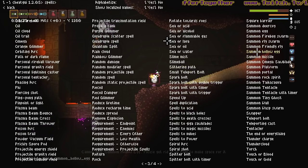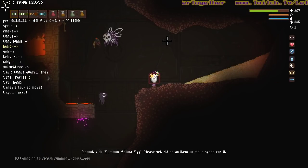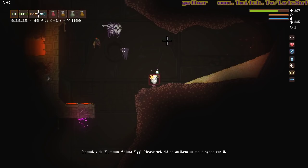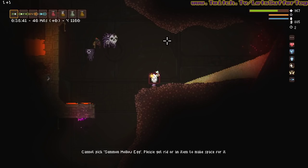Any type of egg will do - whether it's an egg from your inventory, the other type of egg which spawns friendly creatures from your wand, or even the hollow egg.